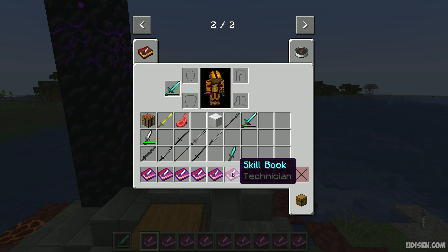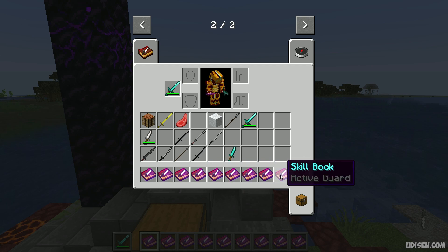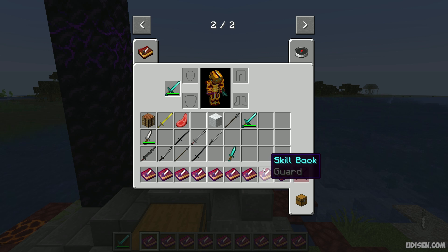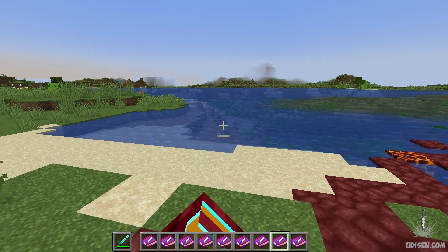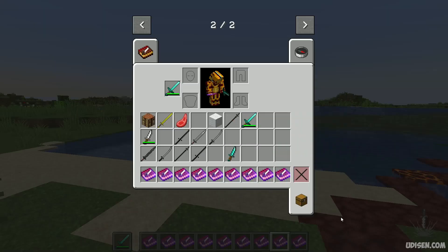Sometimes you will find skill books in chests. In this mod there are nine skill books: Stamina, Pillager, Energizer, Guard, Sword Master, Raw Berserker, Technicum, Step Ward, and Active Guard. For example, I want Guard to block attacks with my weapon — I press right mouse button on the Guard skill, press Learn, and I have learned this skill.